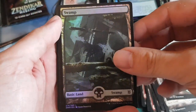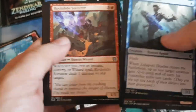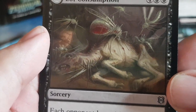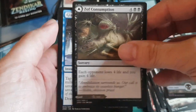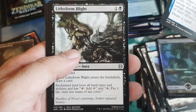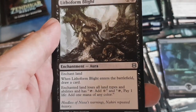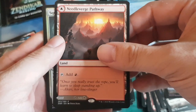Pack twenty-nine: foil Swamp — very nice. You could actually build a warrior-wizard deck after all these warrior and wizard cards. Soft Consumption — poor beast, drained all its blood. Instant: each opponent loses four life, you gain four life. Zolfblood Bog. Pack thirty opening: Lithoform Blight — enchant a land to lose all its land types and only add colorless mana, or pay one to add one mana of any color. Then another Pathway — Boros Pathway, red-white Pillarverge and Needleverge Pathway.